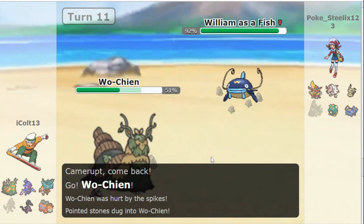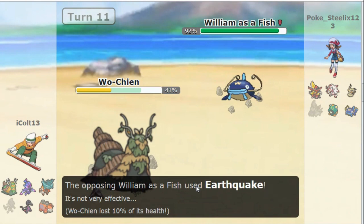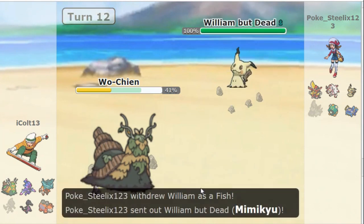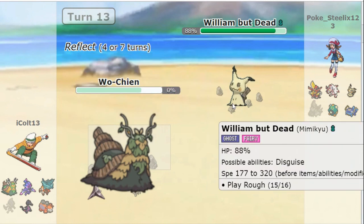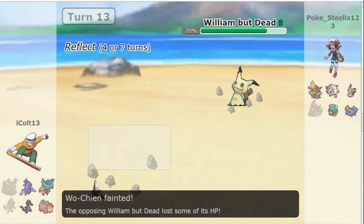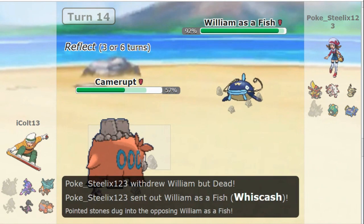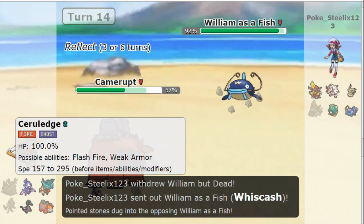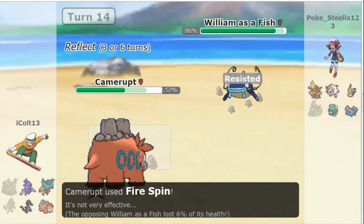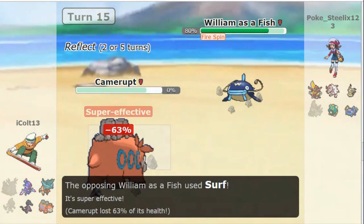He's brought down to half — entry hazards are a big deal; this is why you need entry hazards. Here comes the Earthquake. It's not going to do a lot — only 10 to Wochian. We see Mimikyu come out. I guess it doesn't pop disguise — my bad. Play Rough — it doesn't matter with Reflect up, so he sets up Reflect to weaken physical moves. Wochian goes down to a Play Rough with Reflect up. Camerupt is also down to like half. Here's the thing I want you to take notice: Whiscash is a Water type, and all of William's Pokemon are weak to Water. Every single one of them. There's the Surf — killed, dead.